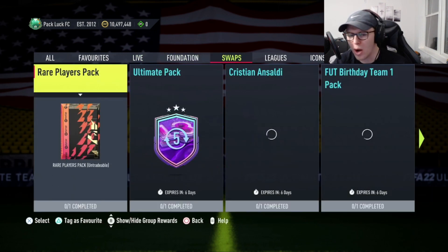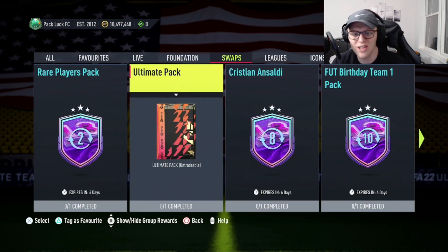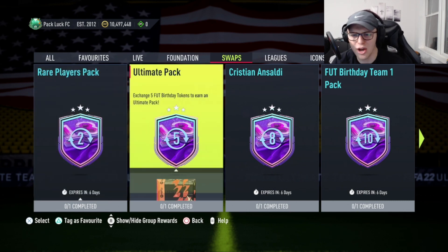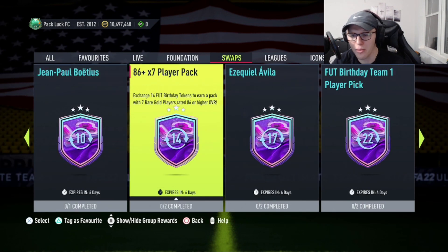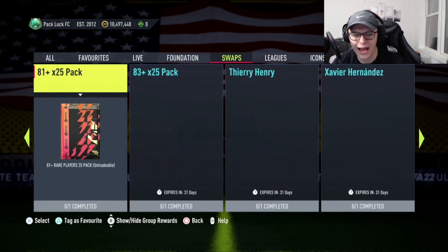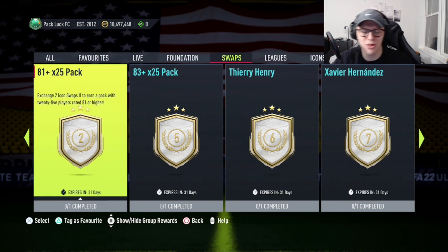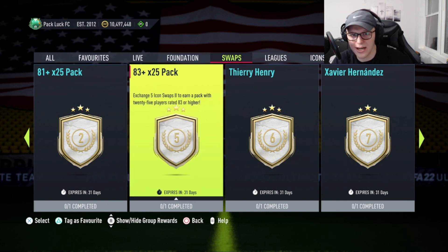If you're watching this during Fut Birthday, there are still six days left when this new promo starts and you can still submit those swap cards. Two swaps gets you a rare players pack; five gets you an ultimate pack; 14 swaps gets you the 86-plus times seven pack, which is really good. Icon swaps can also give you an 81-plus times 25, an 82-plus times 25, and an 83-plus times 25 — that 83-plus times 25 will give me an insane amount of fodder to help get those 89-rated teams done.